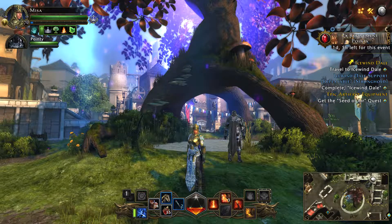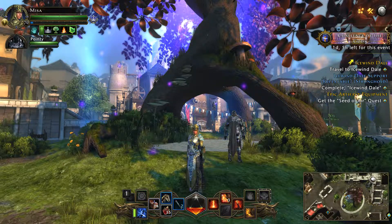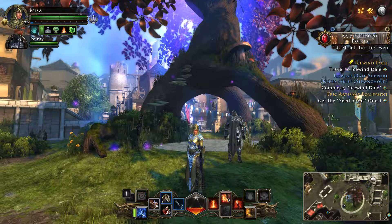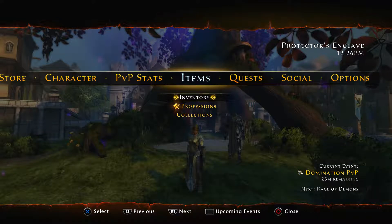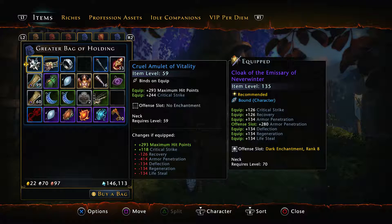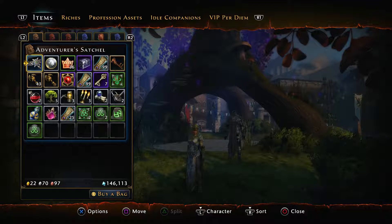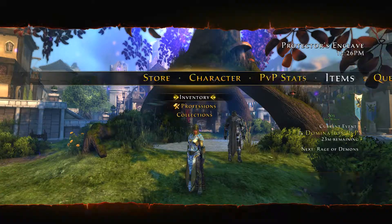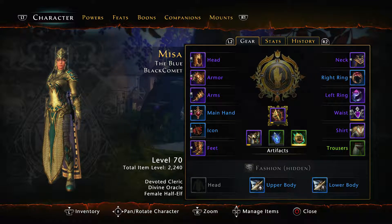Hello everybody and welcome back to another episode of Neverwinter. On today's episode we're going to be opening our lock boxes. I've just done some enchanting so my bag is full of stuff, and I've now got myself — let's have a quick look before we start — we are now up to 2240, so total item level 2240.